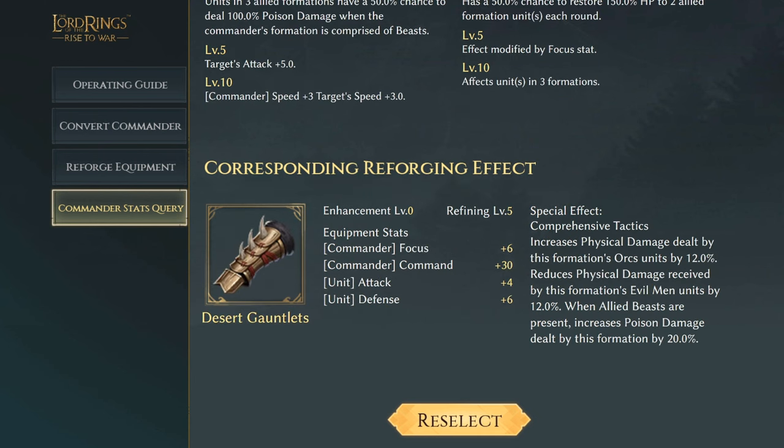Sunniad's Desert Gauntlets have a commander effect of focus plus six and commander command of 30, increasing the unit's attack and defense by four and six. The special effect Comprehensive Tactics increases physical damage dealt by this formation's orcs by 12%, which has always worked really well with Sunniad. It also reduces physical damage received by evil men units by 12%, and when allied beasts are present, it increases poison damage dealt by this formation by 20%.